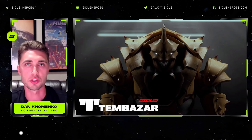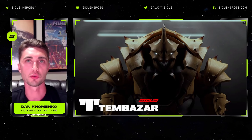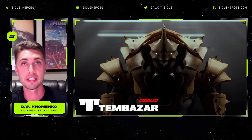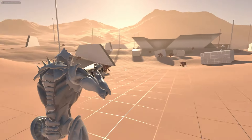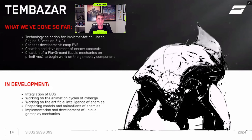There are a few reasons for the co-PVE approach. The lore book of Cytos is so fruitful and juicy that if we implement this shooter in Unreal Engine 5 as per the book, it will look outstanding — people will love it. What was done already: technology selection — Unreal Engine 5 version 5.4.2. We have concept development for co-PVE, creation and development of enemy concepts, and creation of a playground with basic mechanics on primitives to begin work on gameplay components. Currently in development: integration of EOS, working on animation cycles of cyborgs, working on AI of enemies, preparing models and animations of enemies, and implementation of unique gameplay mechanics.